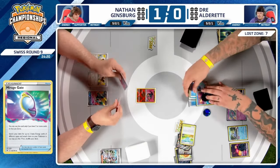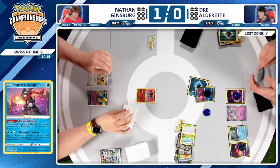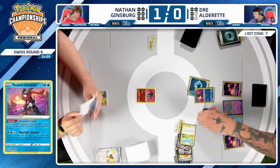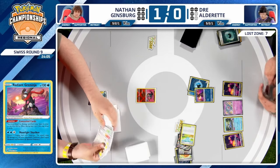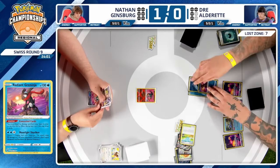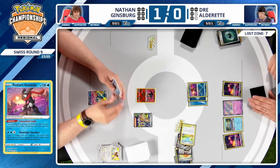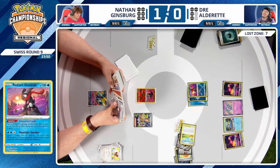Dre gets this knockout, knocking Pidgey out with Spiritomb in play — meaning Nathan is going to have an extremely hard time getting Pidgey back with what Dre has put together. Nathan might be thinking why didn't he discard the Super Rod instead, since the Mirage Gate got discarded. But the Super Rod wasn't even played — it was just kept in hand. There was very minimal counterplay Nathan could have done. Dre ended that turn with four Mirage Gates in his hand after hitting more off that Poké Stop.